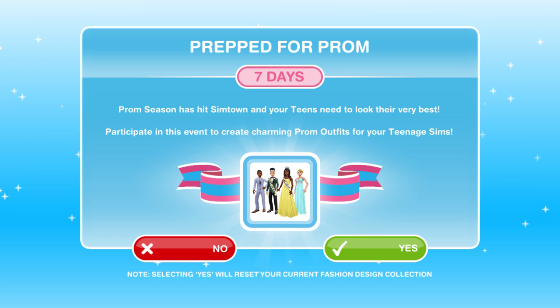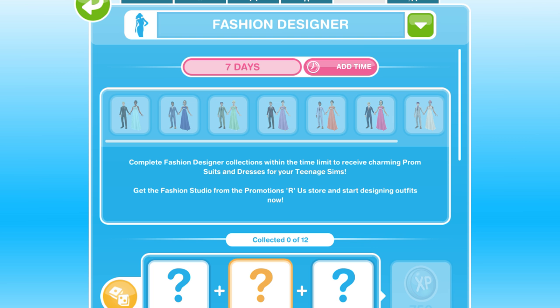When this event is available to you, you will get a pop-up in your Sims Freeplay town. It says: Prepped for Prom, 7 days. Prom season has hit Simtown and your teens need to look their very best. Participate in this event to create charming prom outfits for your teenage Sims. This event is centred around the fashion design hobby, so you need to click Yes and it will reset your fashion design hobby, and you need to start collecting all of the collectibles within the fashion design hobby.